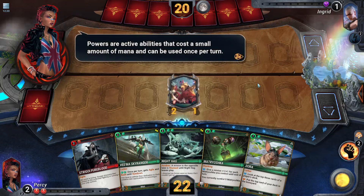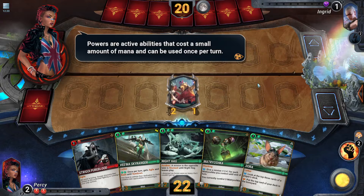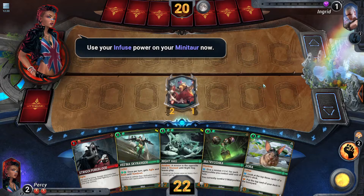Powers are active abilities that cost a small amount of mana and can be used once per turn. Your power, Infuse, increases the strength of one of your minions. Use your Infuse power on your mini tar now.